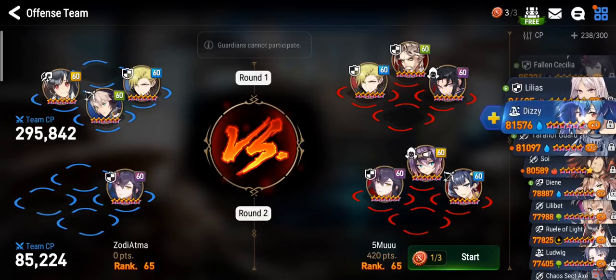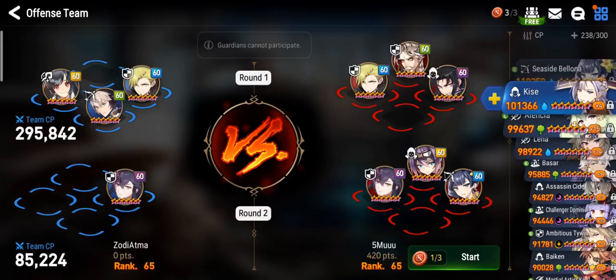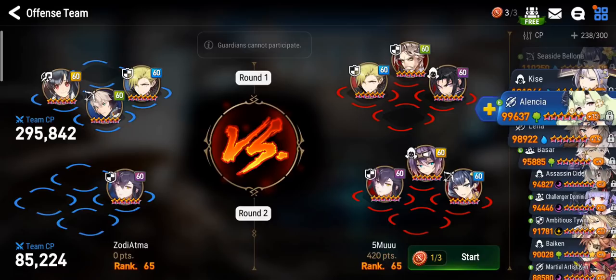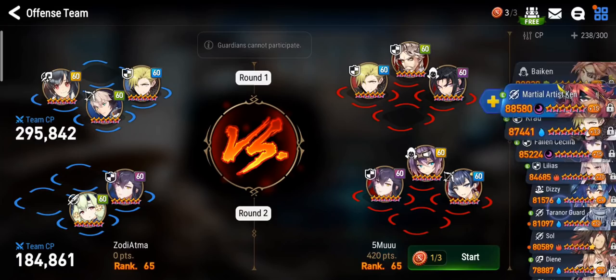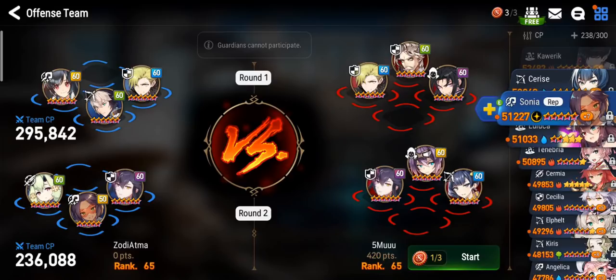For the second battle, that Mercer's probably really fast, so I think I'll go with a Lensier and bring Sonya. Along with Lensier, I do want to bring a Knight. I think Fallen Cecilia is pretty good — she's going to make my team really tanky.